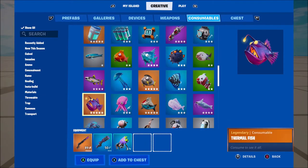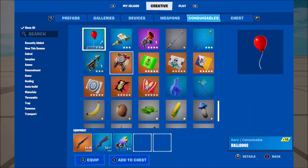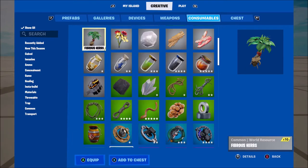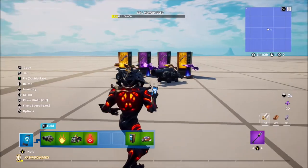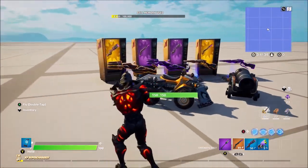We might have got a few craftable items — I'm not too sure, I don't think we have yet but they are in the files I believe. But yeah, that is pretty much everything we have in the game. There are a bunch of new settings for all these devices in the game which I will go through now.